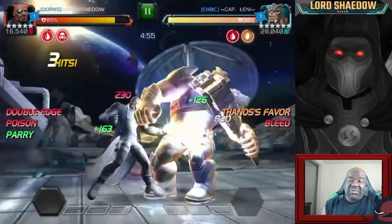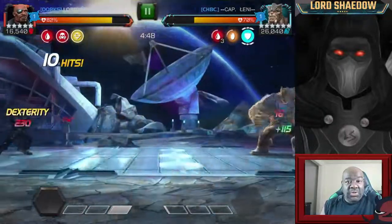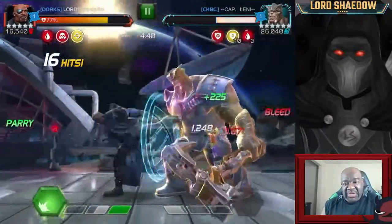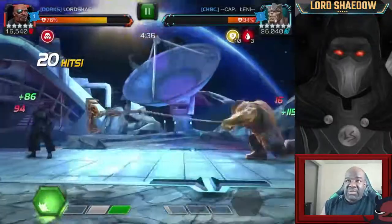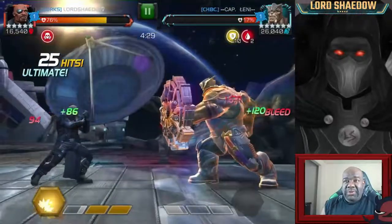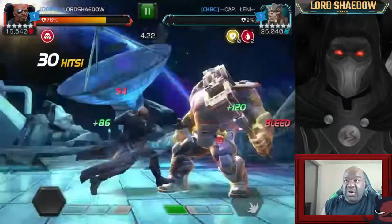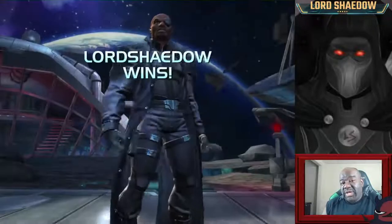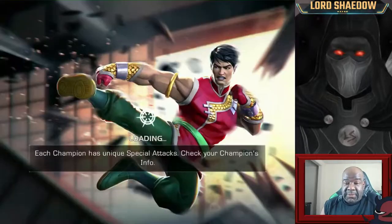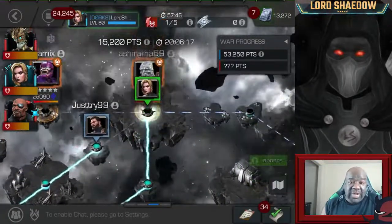Cull Obsidian has no immunities so he's very easy to fight as long as you know how to evade his specials. I used to get caught by that special — it would come out quickly and catch me if I didn't dash back correctly. But now I get out of the way — really easy to evade. On this path I like using Nick Fury because he doesn't really need to fire his specials off. I do run suicides, so he takes a little damage every fight since Nick Fury doesn't have any immunities — the Life Model Decoy will take the bleed and poison damage every fight.